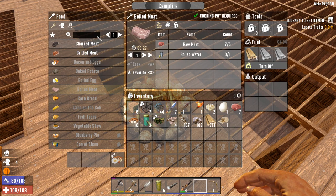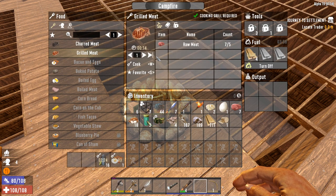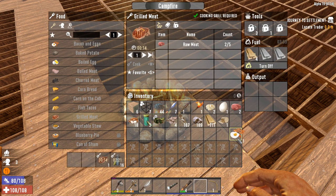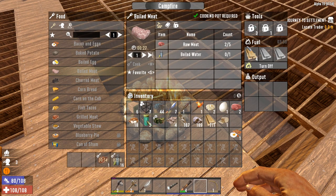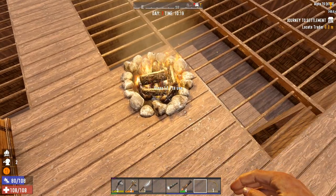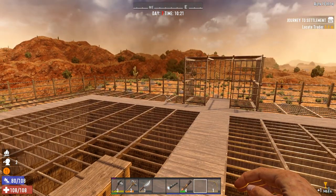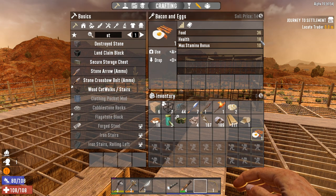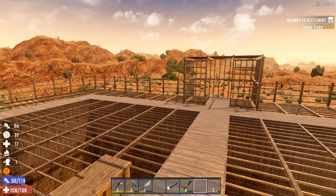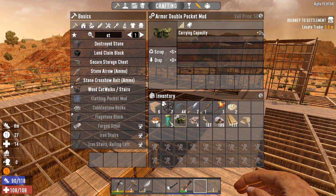Boiled meat isn't the best but it's not bad. I'll boil that last egg — a boiled egg gives you 36 food, 18 health, and a max stamina bonus. We're going to go ahead and use that because we're low on food again; that should keep us going for a little bit.